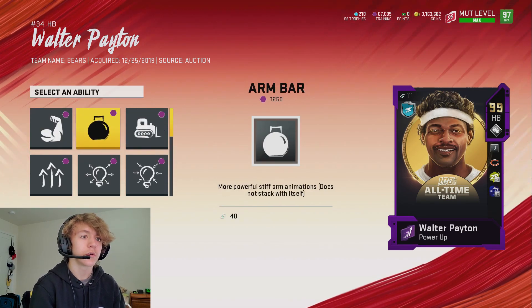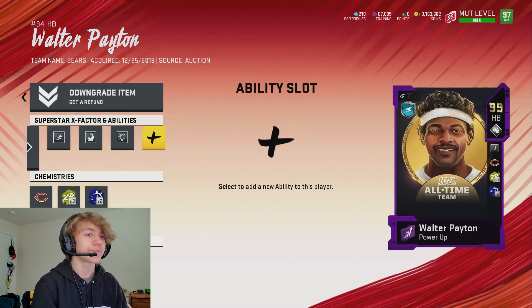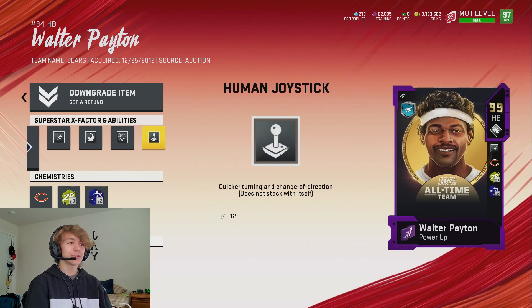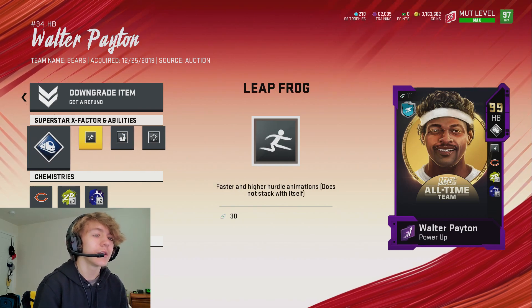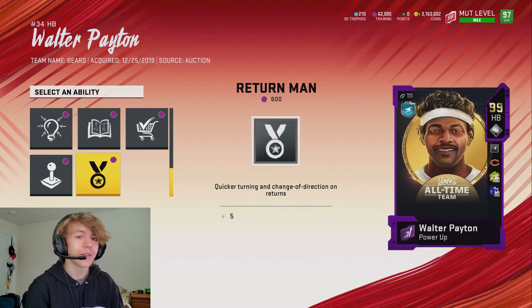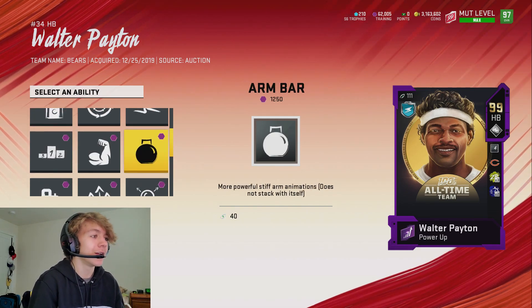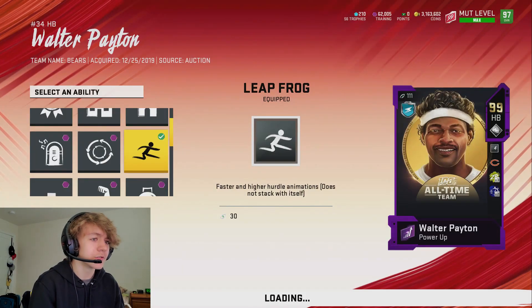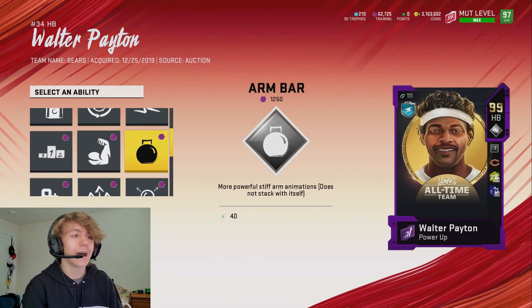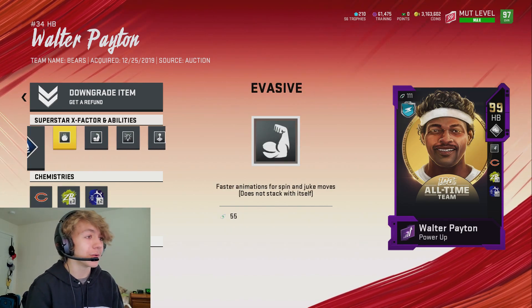He doesn't get Bruiser, but he gets Arm Bar and Bulldozer. We know we want Human Joystick - let's go ahead and put that on. Bam - four abilities: Human Joystick, Inside Zone Guru, Evasive, and Leapfrog. I think I'm going to replace Leapfrog with Arm Bar because Leapfrog you don't use as much. Walter Payton was known for running over people and never going down, but he also had some nasty stiff arms. We'll experiment in a couple of videos and see what's better. I want to go with Arm Bar - he's the best back in the game in my opinion.